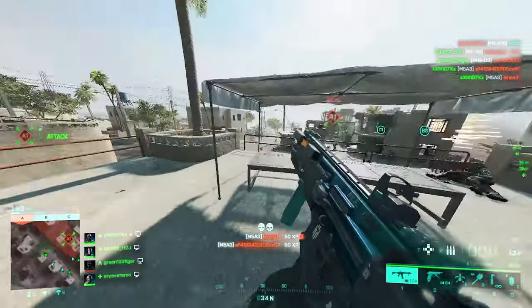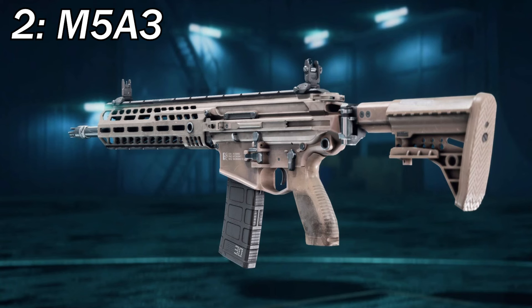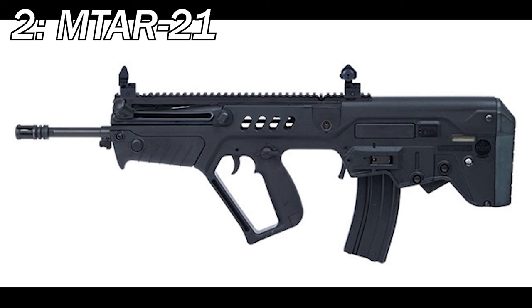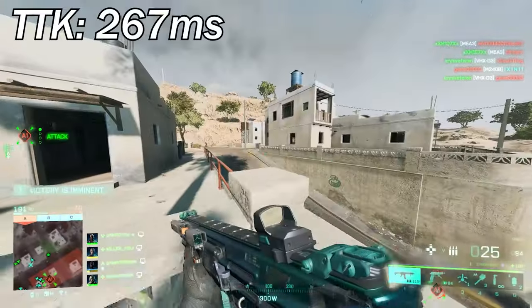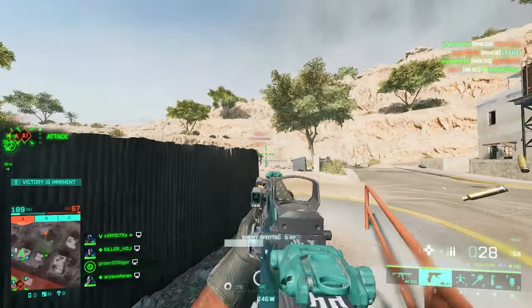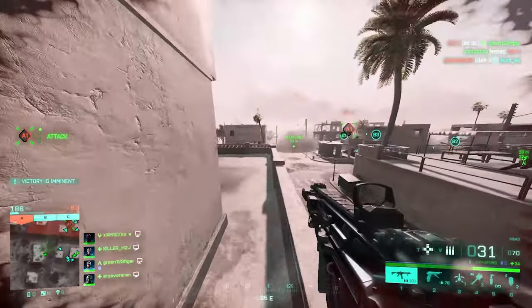Moving on to number two, we've got four weapons with the same TTK — the VHXD3, M5A3, AEK971, and MTAR-21. All of these weapons have a TTK of 267 milliseconds, making each one of them one of the fastest killing machines in the game. Let's start with the M5A3 — to get the fastest TTK you need to use the shortened barrel.